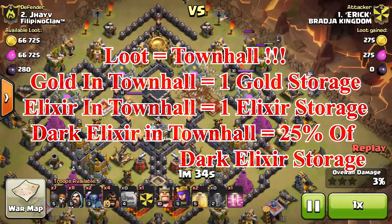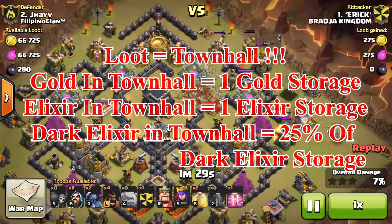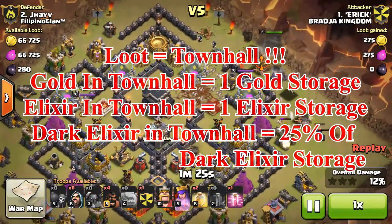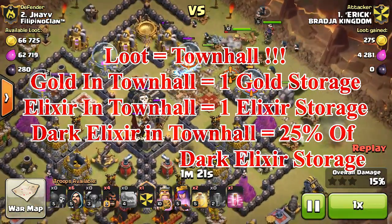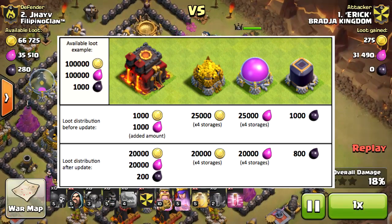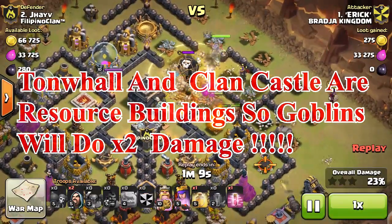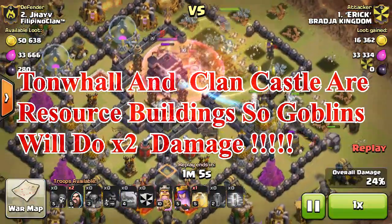The town hall, which is called the heart of our village, will now store some amount of your loot, and attackers will have to take down your town hall in order to steal every single bit of loot available on your base. Loot that used to be only available in the storages will now be distributed into your town hall as well. The town hall will be storing elixir and gold equivalent to 1 storage and 25% of dark elixir storage when you are under attack. In addition, town hall and clan castle are now considered resource buildings, so goblins will do twice the damage to these structures.